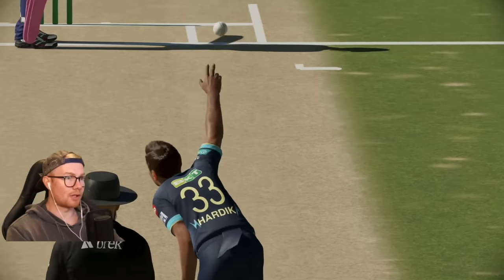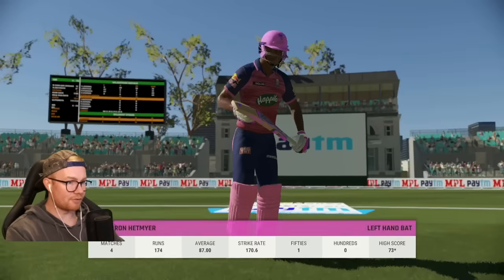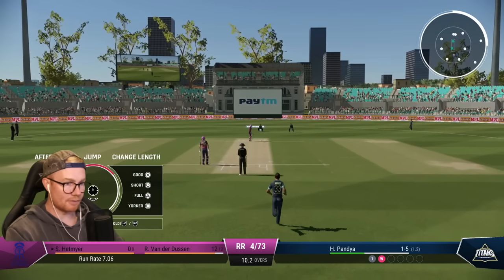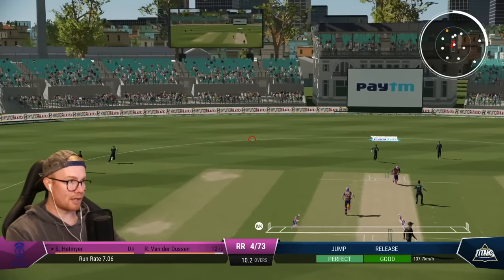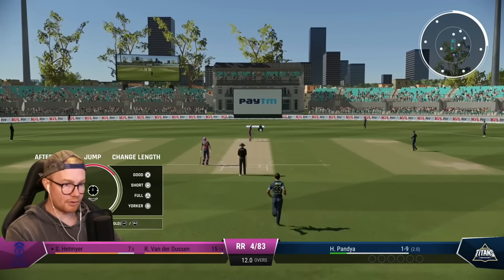Nishim the new bat. Going to go with another yorker straight away, get him playing early on here. Going to continue with Hardik because he's bowled bloody well — one for nine off two. Four for 83 to the Royals.